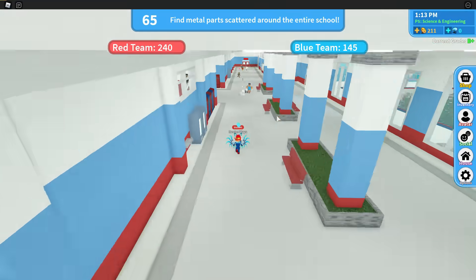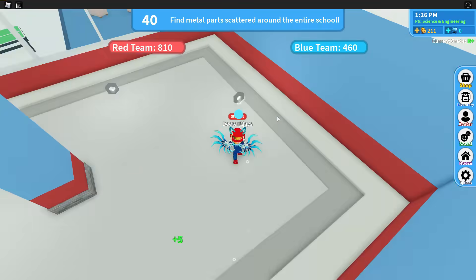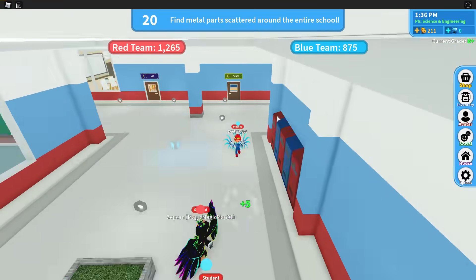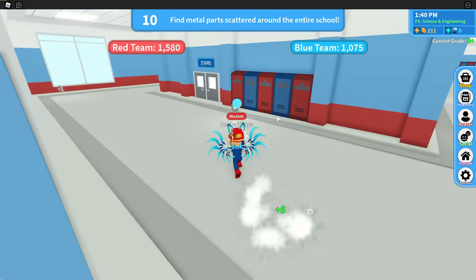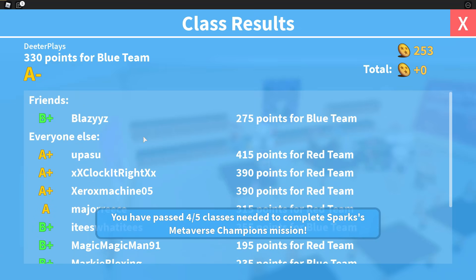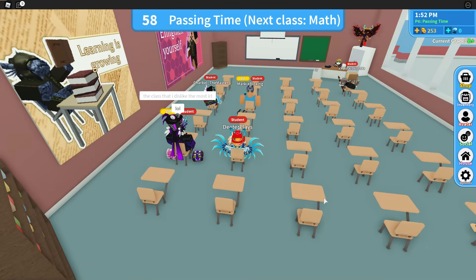The next thing is science and engineering. What you have to do for this part is collect metal pieces around the area — there are nuts, bolts, and all sorts of things. The blue ones are plus 10, the gold ones are plus 20, and the little nuts are just plus one. You want to get as many of those as possible in order to help your team.